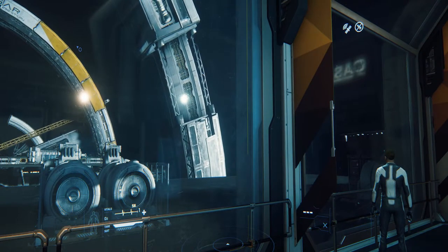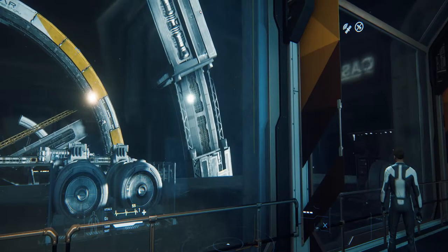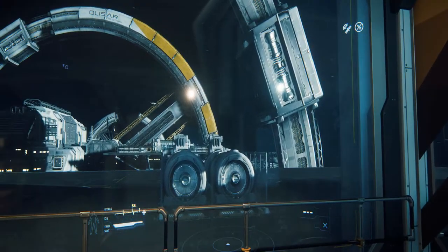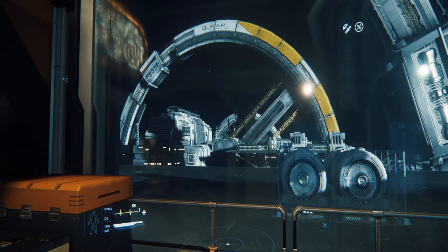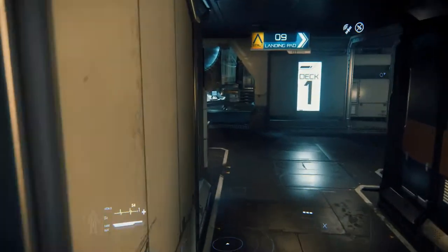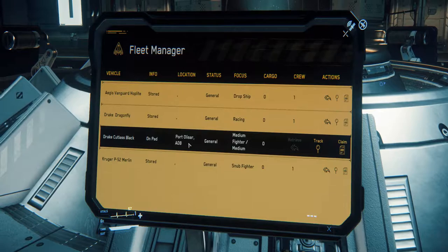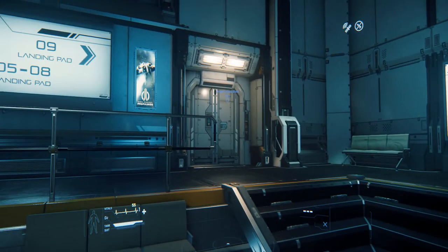Hey, welcome back to the verse. Von Clutch here, put together a little tutorial on how to create some wealth. A brand new patch 3.0.1 just dropped and we're reset back to pleb mode — 5000 alpha UEC. So we have no money aside from the 5000 starting credits, no armor, no bling, no weapons, no ship upgrades.